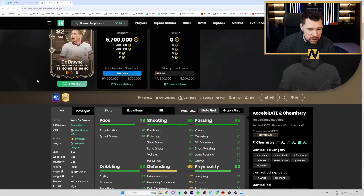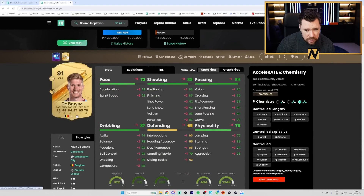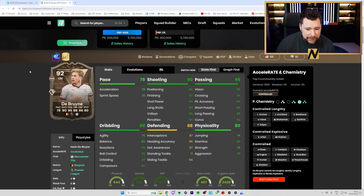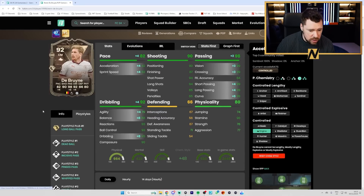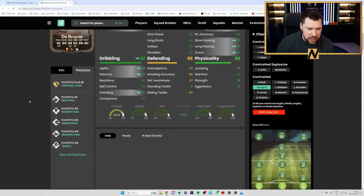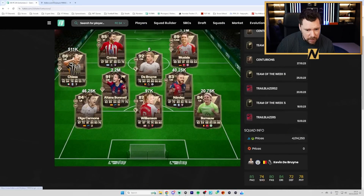We've got 92 De Bruyne! They gave him six pace, two shooting, two physical, one passing, one dribbling, one defending. Pop an Engine on this bad boy - very good dribbling, insane passing, very good pace, insane shooting, good physicals, brilliant play styles. Brilliant card. 5.7 million coins - I'm probably not playing that, but it's a great card.